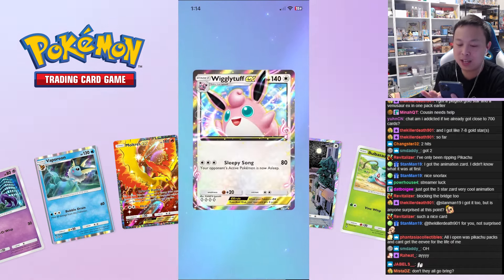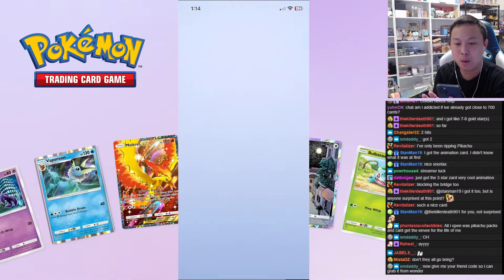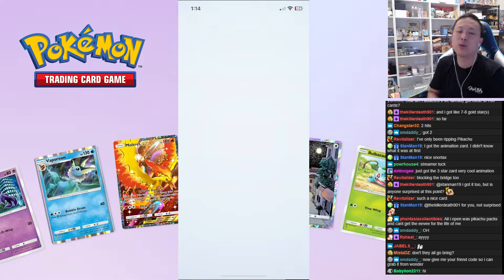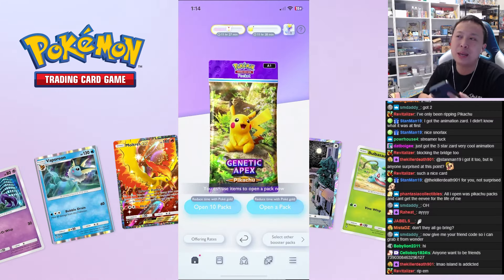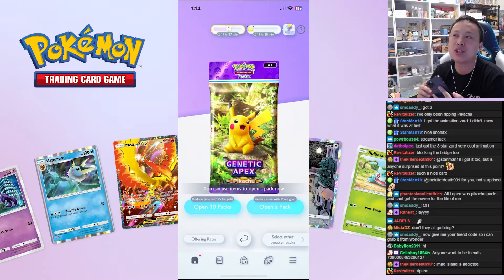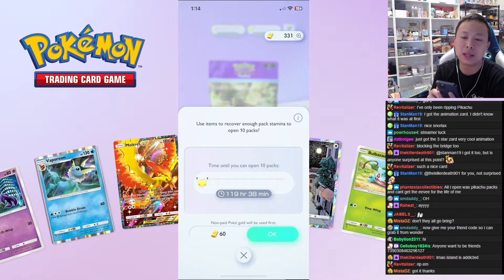Wigglytuff EX — okay, why is this so fun? Pack nine — we got two packs left. We gotta do ten more Pikachus, right? I'm not addicted, I just want to keep doing it and I don't want to stop. Being addicted is different, right? I just can't stop.